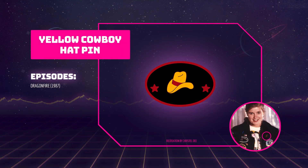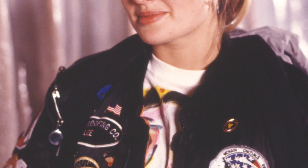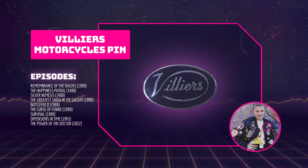This cowboy hat pin features in Dragonfire. The origin is unclear but the colour scheme and design looks very similar to the Western World pin so it may be from there. Unfortunately I haven't been able to find this pin online so I've recreated it for the video — if you find it, let me know in the comments below. The cowboy hat pin is then replaced by the Villiers pin. Villiers Engineering was a manufacturer of motorcycles based in Wolverhampton. These pins occasionally pop up on eBay and Etsy.